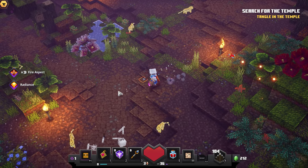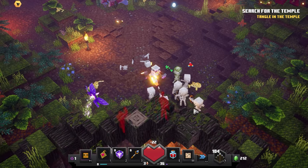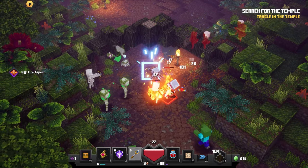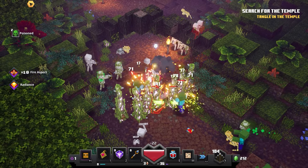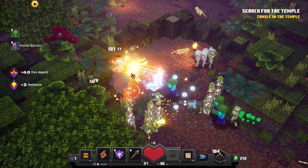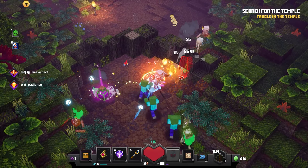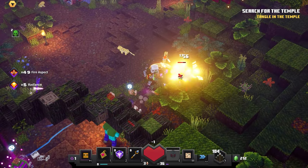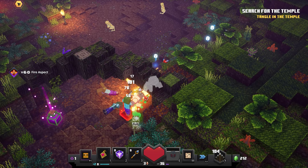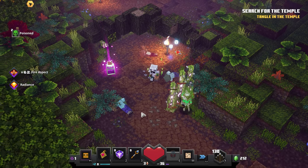We can use the lightning rod staff now. The AOE isn't as big as I thought it would be. Let's gather more souls from these creatures. Getting overwhelmed but look - we're full health. The radiance is doing a really good job. We also still have chain reaction one and switch arch two, so there's still room to grow.